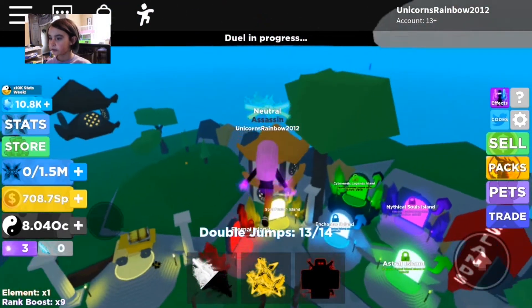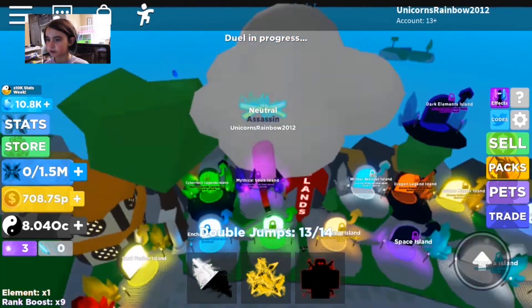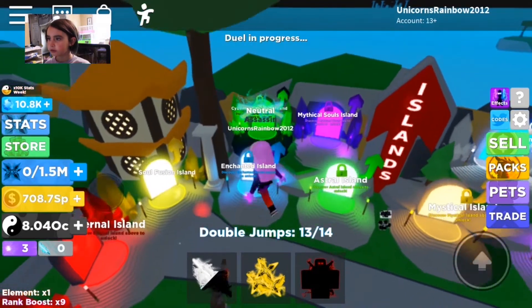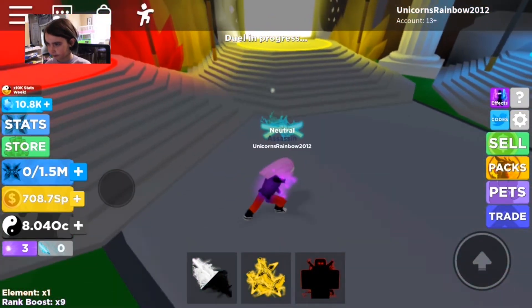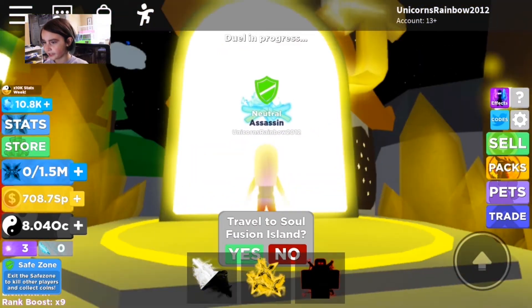So you go over to your top islands — I have mine here — and we're going to go over to the Fusion Island, because that's my top island. I think it's the highest. Then you hit yes.